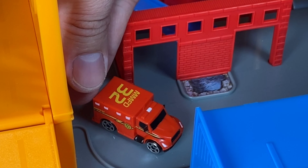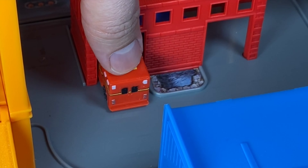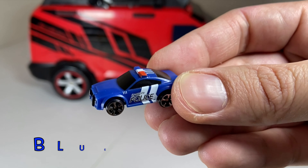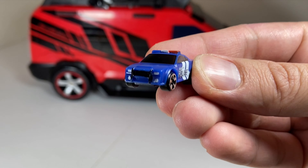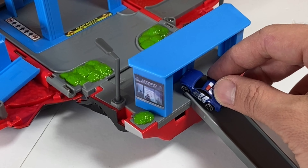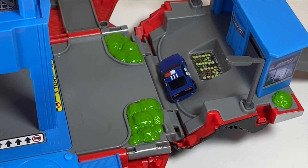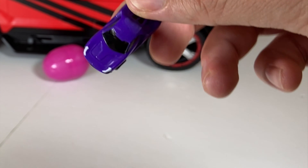This red fire truck is going to pull into the fire department — here he goes! In this blue egg is a blue police car with two white stripes and a red and blue light on the top. The police car is going to enter into the police station and park right out in front.